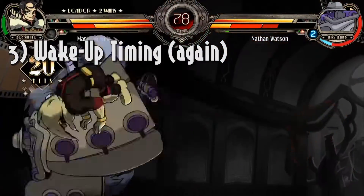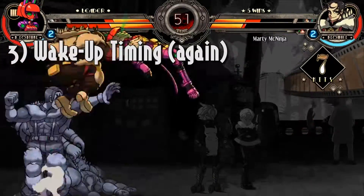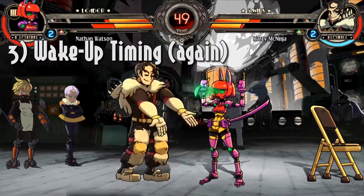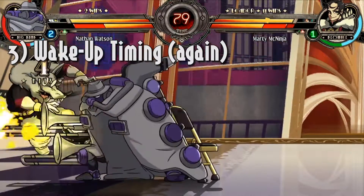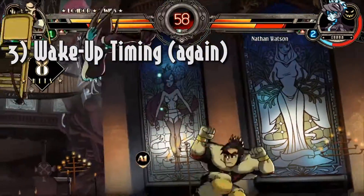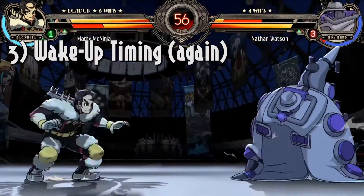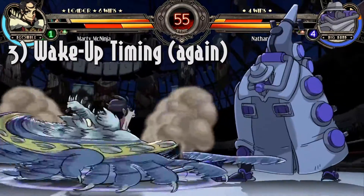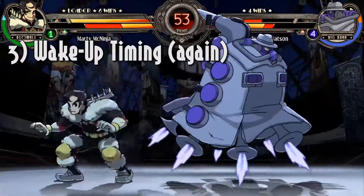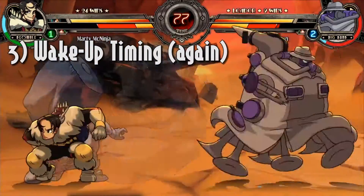Third struggle: wake-up timing. Once again, this was one of the most noticeable flaws in my ability to maintain offensive momentum. Just like the previous episode, I often let my opponent stand up free after a knockdown, or at worst, allowed them to start offense against me. Something to note: there was also a simple conversion I messed up a lot involving Grendel sweep into gigantic arm super. This will only connect if the sweep hits on an OTG opponent, and I kept getting antsy and inputting the super command despite realizing it wasn't going to connect.